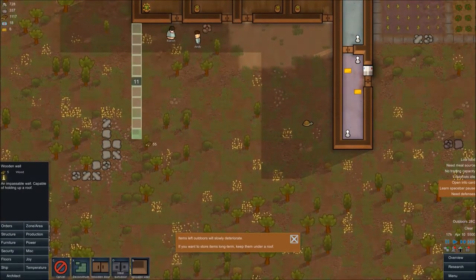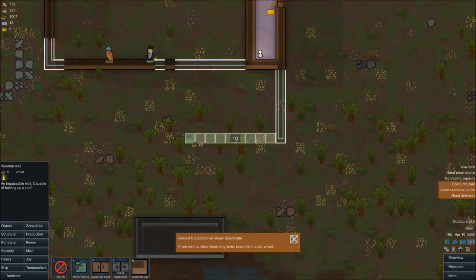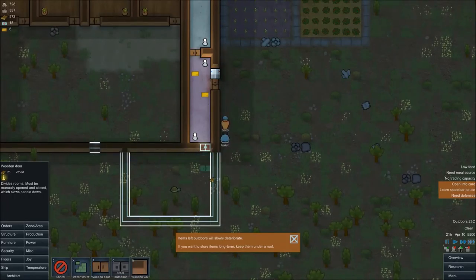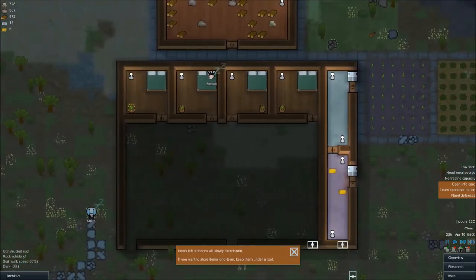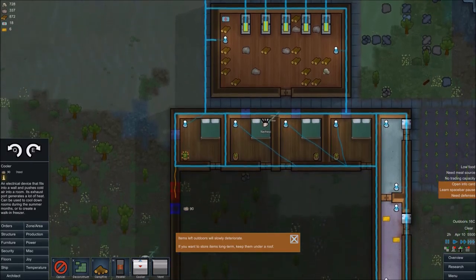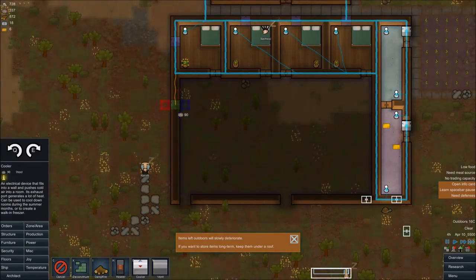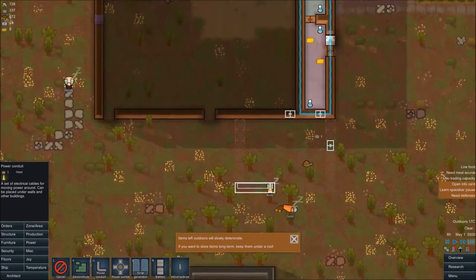I'm going to bang a kitchen on down here and turn this into a common space - that's fucking genius. All coming together like a dream. In time for summer I'll be generous and give everyone air conditioning. That's the wrong way round, you twat. And I have to burn up all our steel running power down to the kitchen.